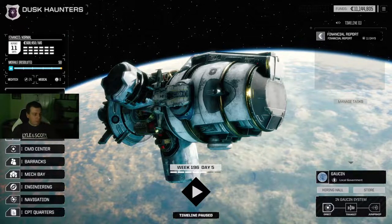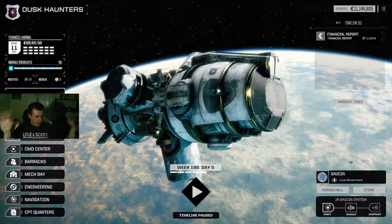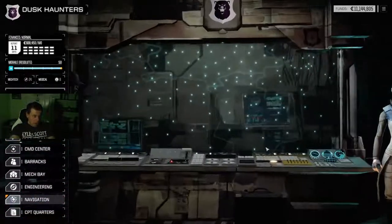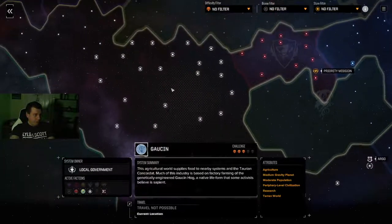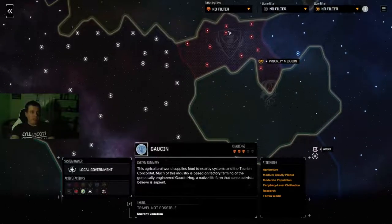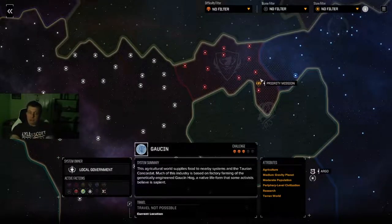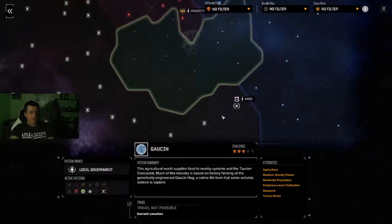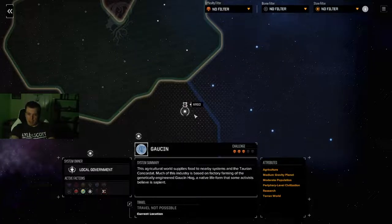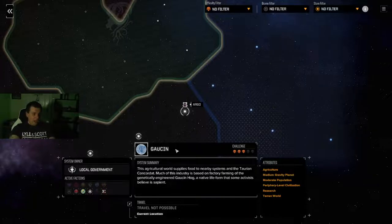Let's get into this. Going to navigation first — you can see we've explored much of the periphery. There's only the western side I've yet to venture into. We've carved out a nice piece of space for the Aurigan Restoration, so it's pretty much half and half, which reflects where we are in the game — exactly halfway through the priority missions. Right now I'm out on the right, on the cusp of Taurian and Directorate space.